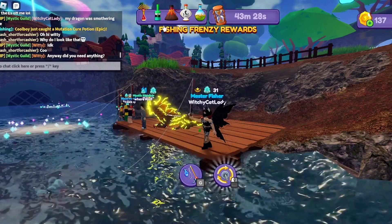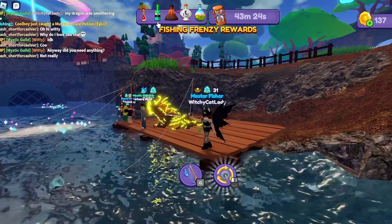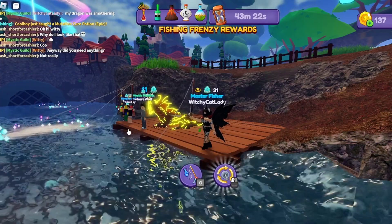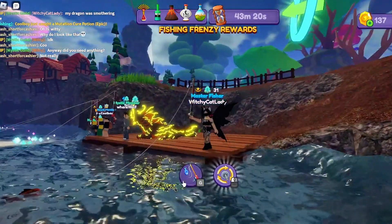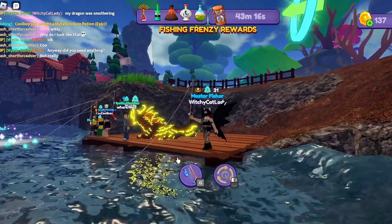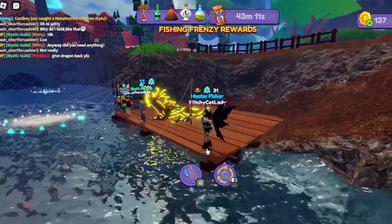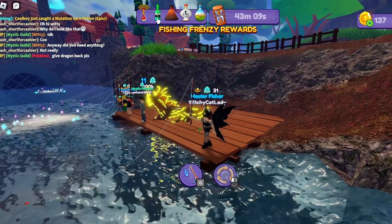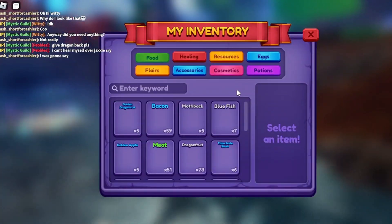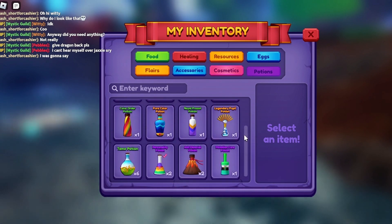Look up here — somebody caught the mutation cure potion, which is this green one here. What it does is when you use it on your dragons, it removes their mutations. Some people might wonder why you'd want to do that, but some people don't like mutations on their dragons. Me, I don't like all the mutations on all the dragons, so I'll actually probably use that at some point.